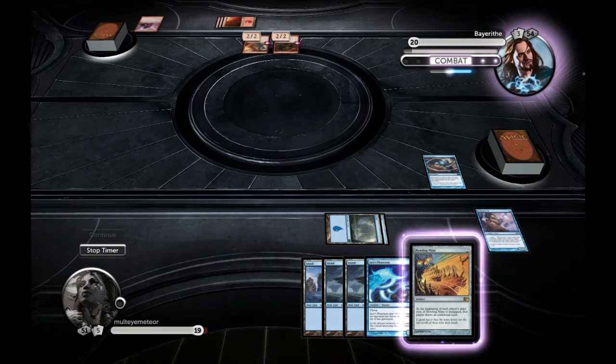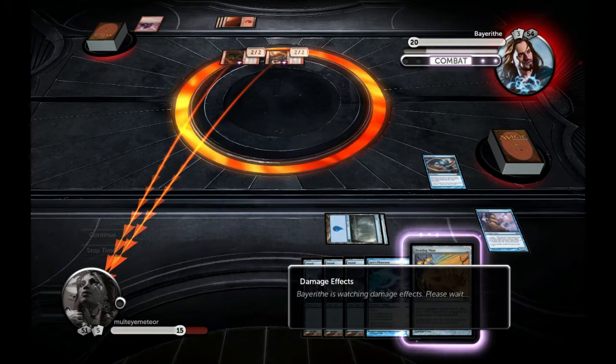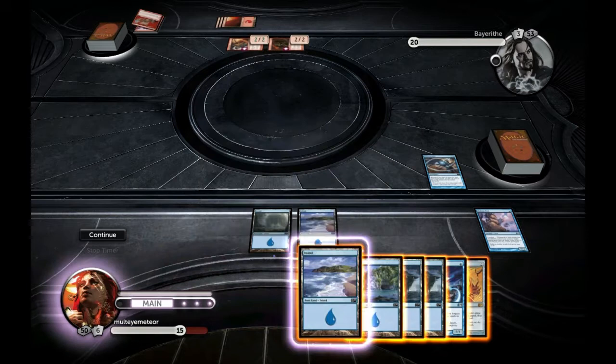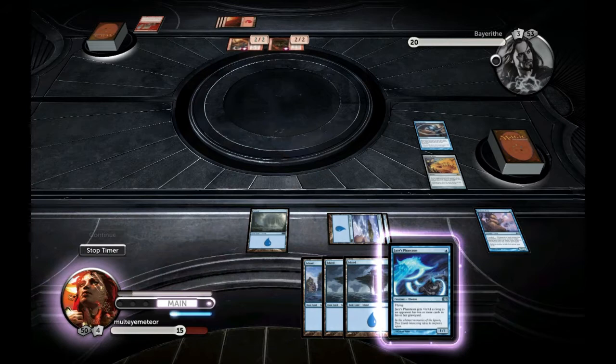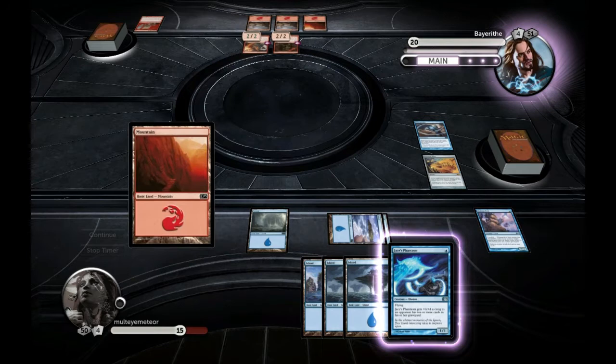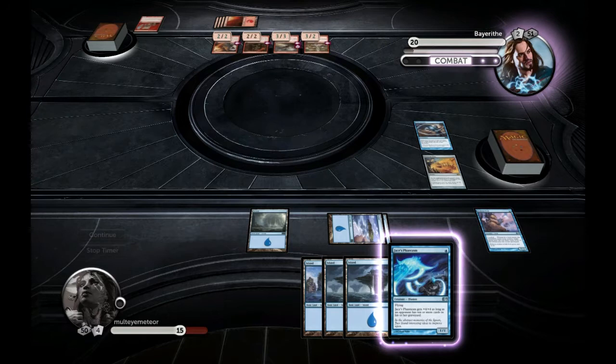As soon as he dropped the Goblin Chieftain, I knew I was on a clock and might be taking the loss in a round or two. Now he can drop any creature and it has haste. I have far too many lands, Howling Mine isn't very helpful, and I decide not to drop Jace's Phantasm — I'm thinking either I just lose, or it becomes a chump blocker. I want it to be a 5/5 when it drops.